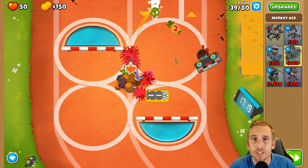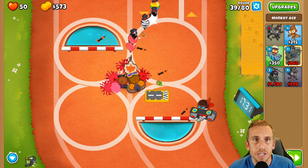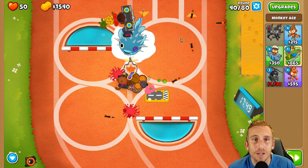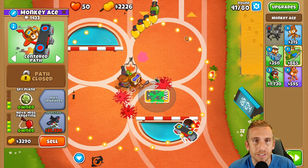From here we're pretty much good to go. I might use an ability on round 40. Then we're going to get a crossbow master, and then get the specter as well because it'll help out. Let's use that first ability to make this a little easier - this guy is going to tear up most of it.